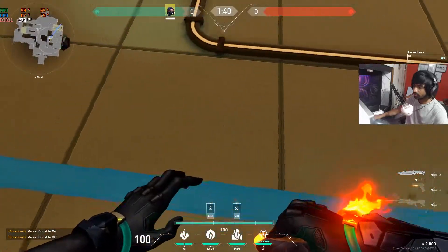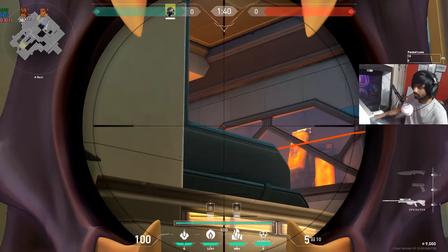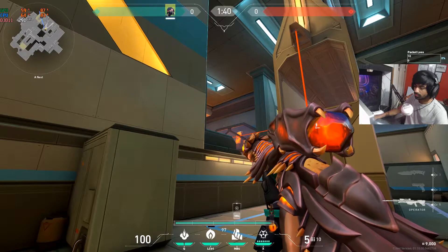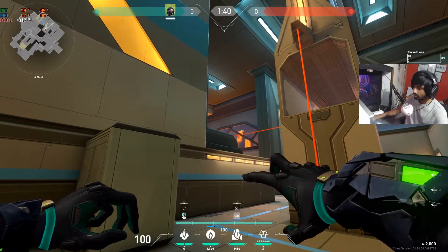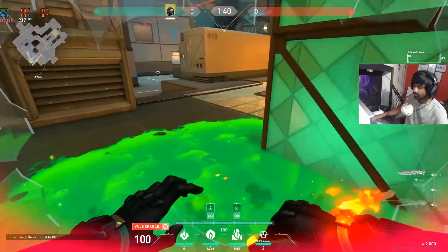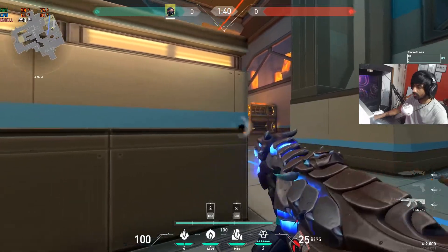For the second snake bite, use the same lineup approach. Aim in between this tip and this one — somewhere here — just above this point, then left-click throw. It's going to bounce onto this wall and cover this part. This is the safest plant, kind of an open plant to the A site, and easy to defend after the plant.